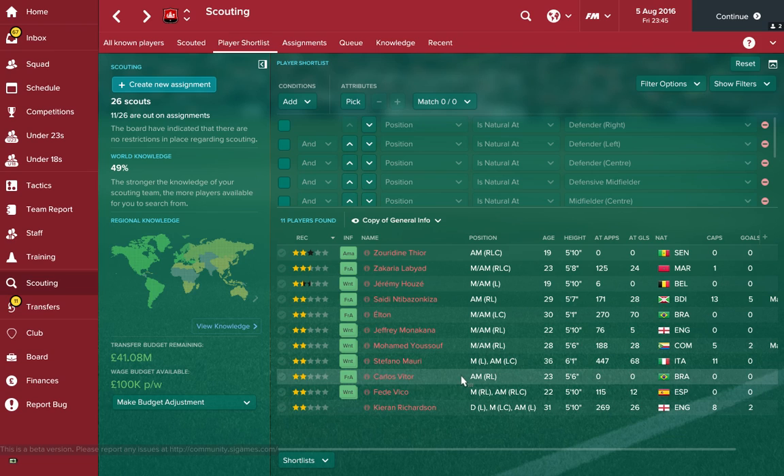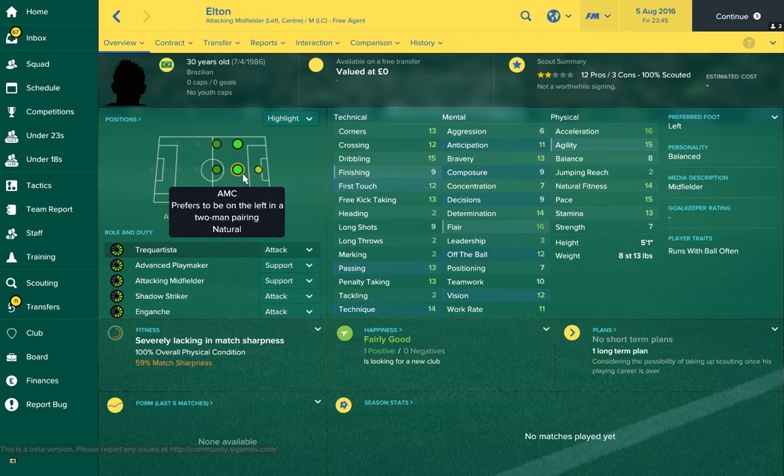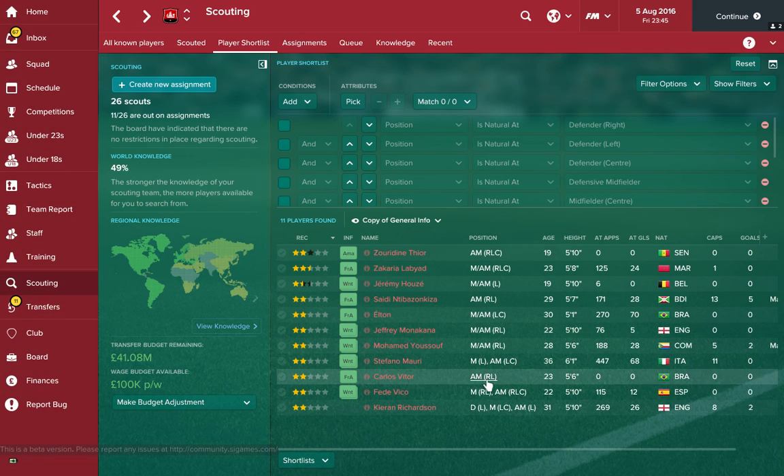Honourable mentions on the left wing — Kieran Richardson again is there. We'll also go for Elton, who was pretty decent. He's got dribbling and flair and pace, and you can play him in the centre or on the left. You might want to nickname him Elton John. Get him in.